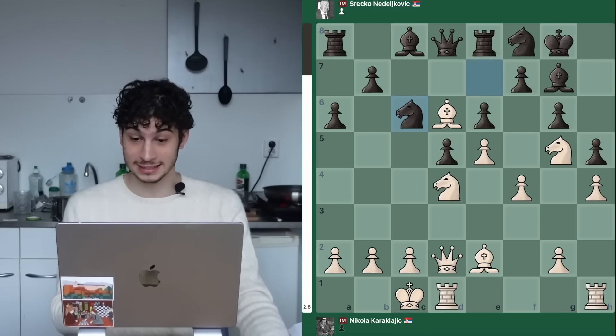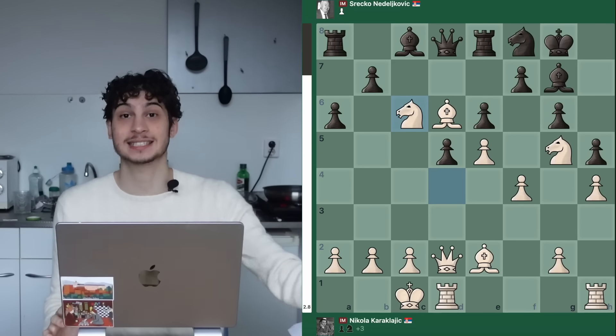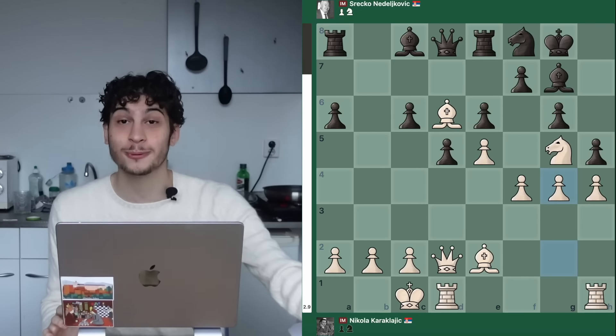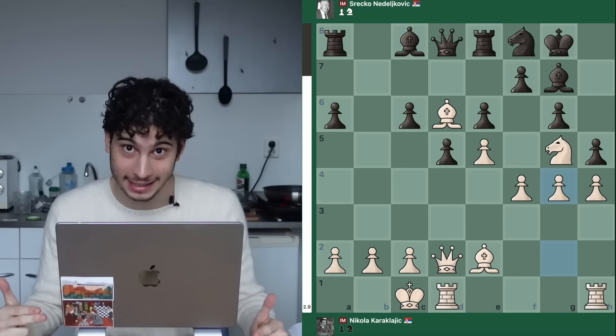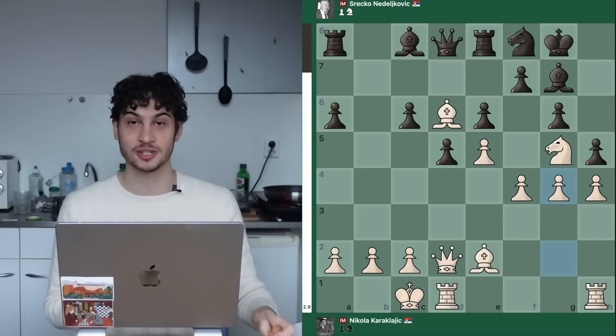White starts the initiative with Knight takes C6, forcing a black move, and now G4. This is how you attack in chess — you force moves out of your opponent and get a powerful move in G4. G4 is exceptional: you are forcing the opening of a line, either by H takes and then H5 for sure, or G takes opening the H file or the G file. G4 forces something out of black.